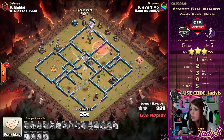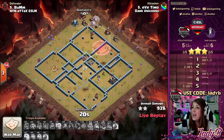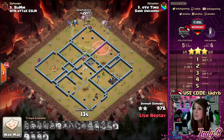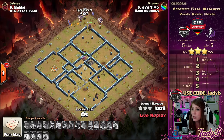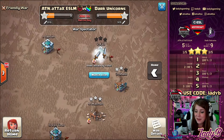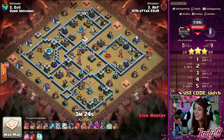Holding off that splash damage is absolutely huge. With 38 seconds left the Queen is still working — she's a little stuck inside the base — but Eve Timo has this hands down, throwing in another three-star for the Dark Unicorns! This means they are holding on to at the very least a one-star lead against ATN. Can they do the unthinkable and get the win over ATN?